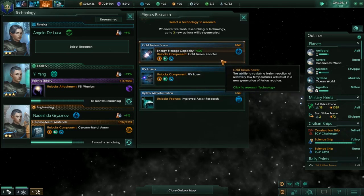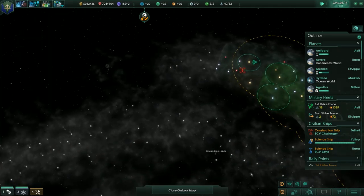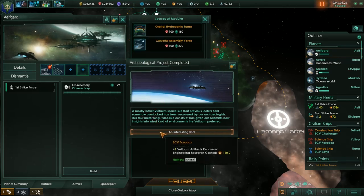The observatory is complete. I do want the cold fusion reactor. So now on Elf and God I want the observatory. Alright.